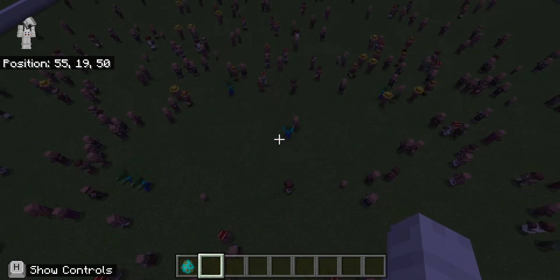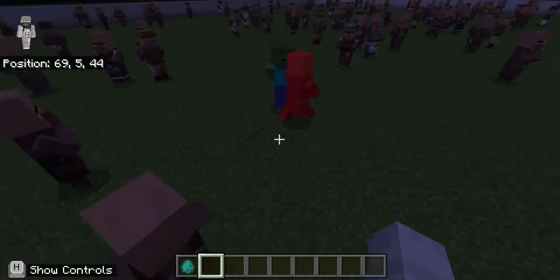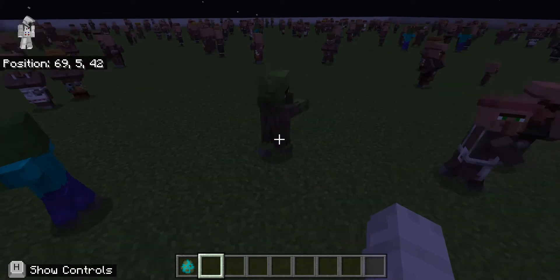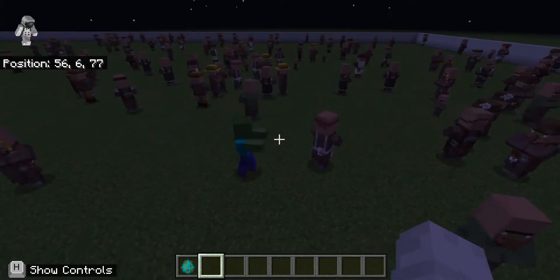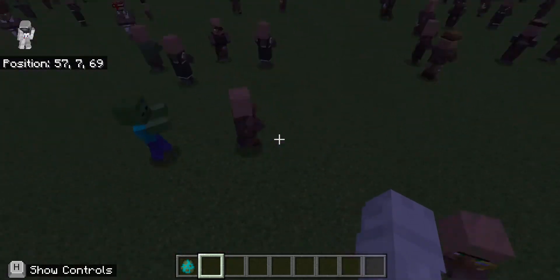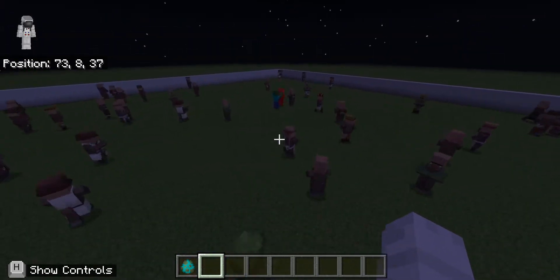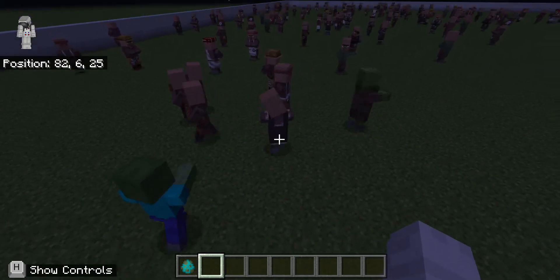Our first few villagers are being infected. Let's watch this one - it's being infected, we have our first infection. We have no infections over here but it seems like one's about to happen. We have a problem here, get ready to be infected villagers. A villager is in danger.